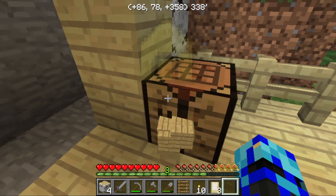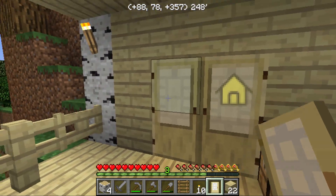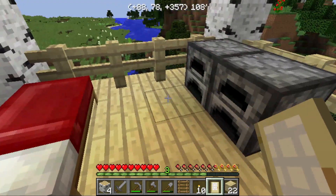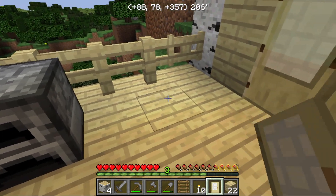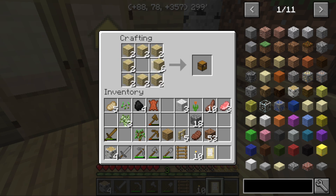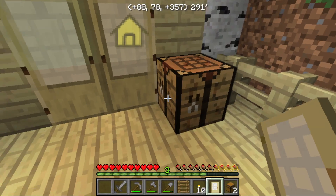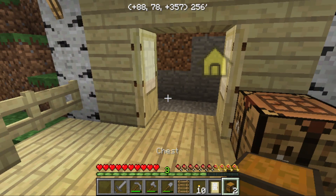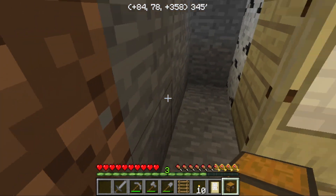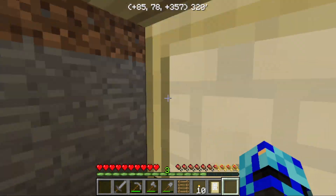So yeah, that's probably just gonna be my storage closet for now. I'm gonna make two chests for now. Let's make these into planks — we have 22 spare wood. And there, that is my storage closet for now.